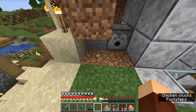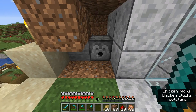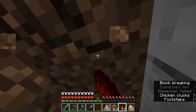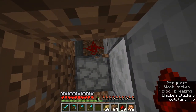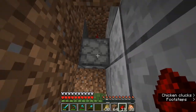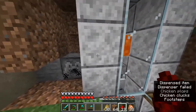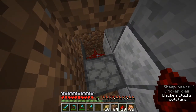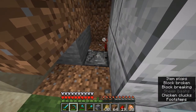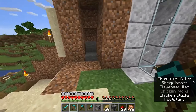The dispenser is going to take the shears and shear the sheep right here. Wait — the redstone from a nearby machine is actually lighting our redstone dust! That's the problem. Trial and error, friends. We need to move our setup far enough away from the other redstone contraption so they won't be communicating with each other. There we go — that's better.